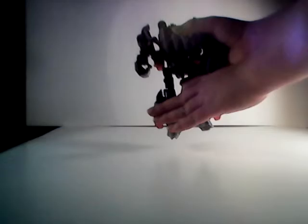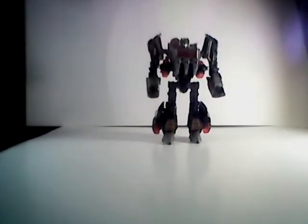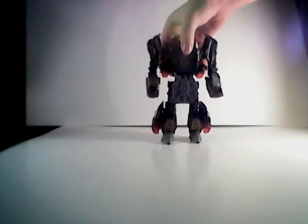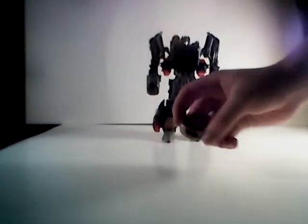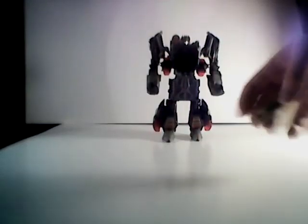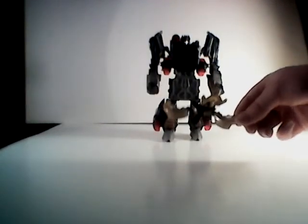Normally this is the point where I'd give you a score, but not this time, because he comes with one other thing. You can just push that button to flip down his chest cavity, and press out Buzzsaw in his disc mode. And, of course — there, it kind of worked. So there's Buzzsaw in his bird mode.